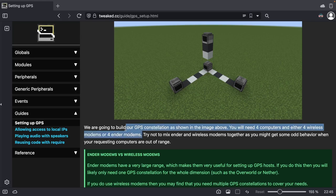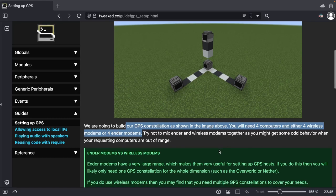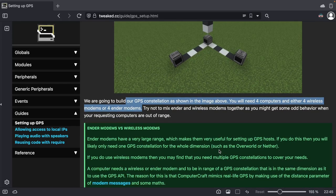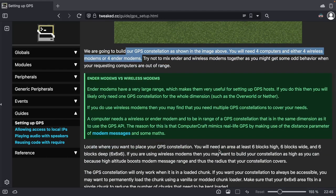Now I'm in a prototype world, so I'm just gonna make these things in general. If I was playing for real, I would actually play through until I got the materials. But those include ender eyes and I want to get this stuff built prior. So we're just gonna make the modems. Try not to mix ender and wireless modems together as they're gonna have some odd behavior. Ender modems are basically limitless in range, and wireless modems only go so far. So we're gonna use ender modems.